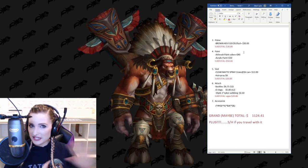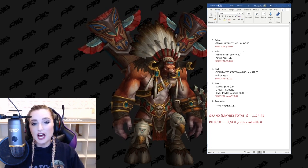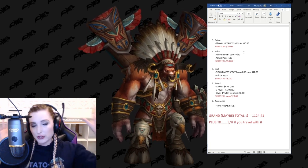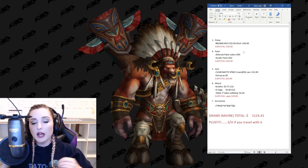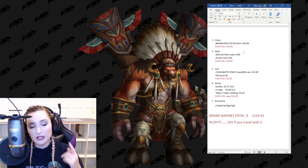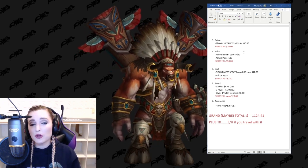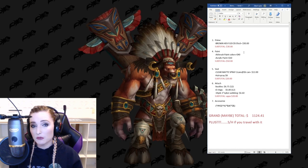The last category is accessorize. A part of this build could have ended up here — like the seed beads — but I ended up putting them under build materials. The reason I included this category is because even though this build doesn't really have many accessories, accessories are damn expensive. Accessories are something people don't think of till last minute and they're very expensive. When you add them up — shoes, wigs, makeup, earrings, stick-on nails, eyelashes — accessories can really add up. So whether it's a big build or a simple build, don't forget to add in your accessories and don't plan them out last minute. It'll be a big cost to your build.